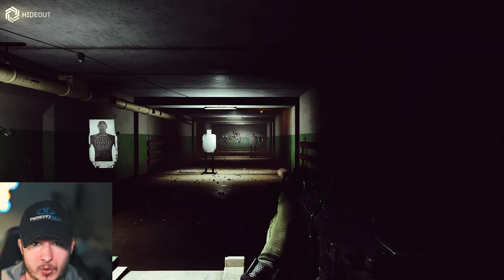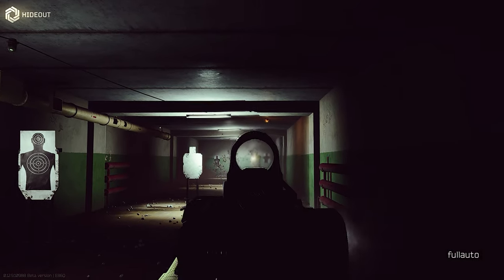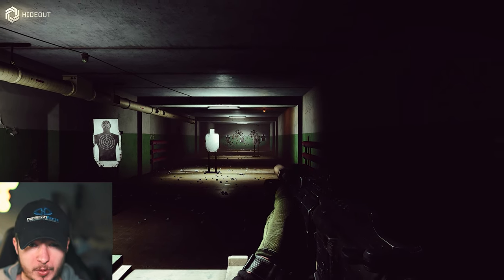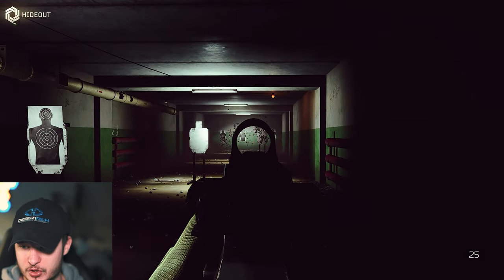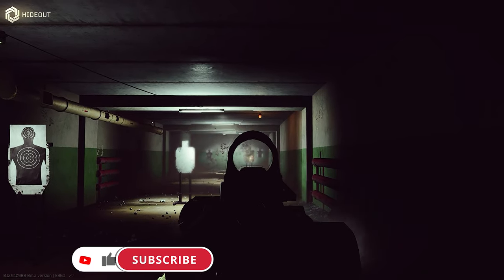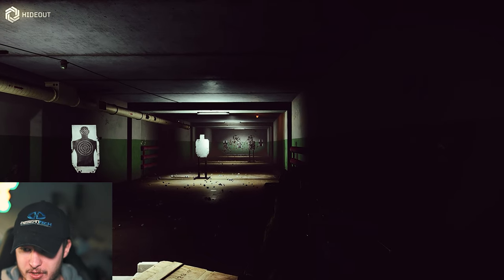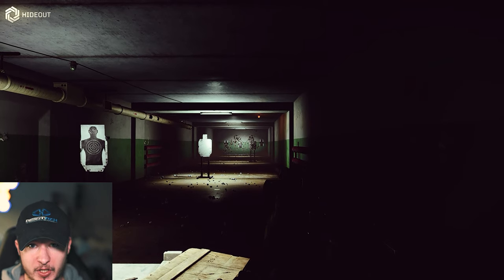Let's check the recoil — first round as always, no recoil control. The HK416 has a very high initial recoil that you have to control, but after that it becomes a laser gun and the firepower is insane. In this distance the HK416 works great in fully automatic fire, and you can shoot a little bit better while crouching. Tap fire works quite well too.